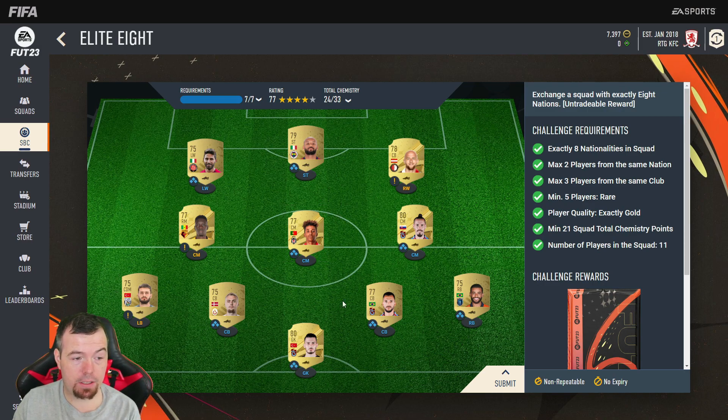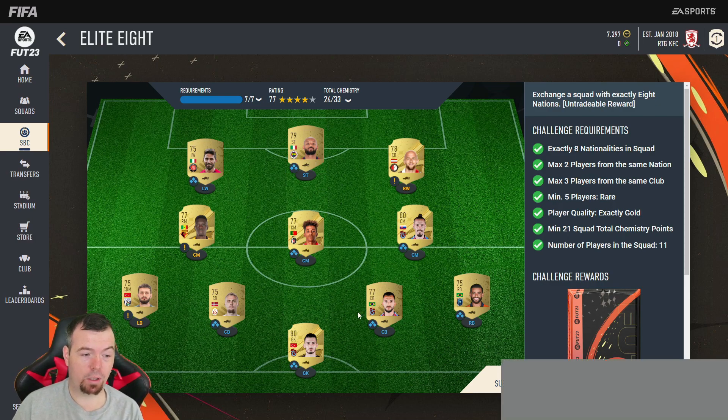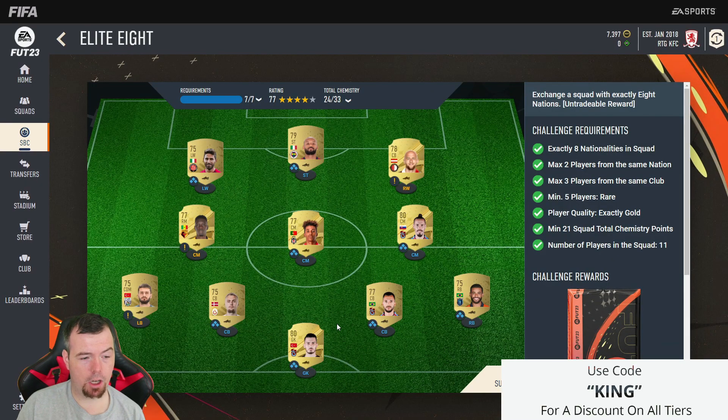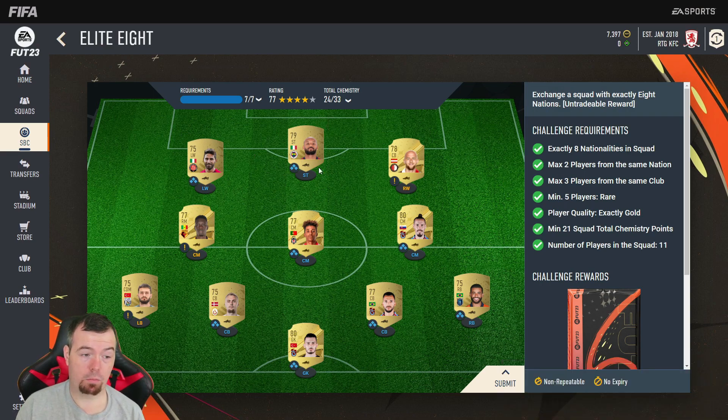The rest are all different nationalities to meet the eight nationalities requirement. The main thing is, as long as you've got enough players in the same league you're fine. It takes five players from the same league to get two chemistry, and if you've got the same nation as well you get an extra one. Everyone is on full chem because I've got eight players in the Turkish League — that's why you need eight players to get full chem. Go for as many as you can in the same league.